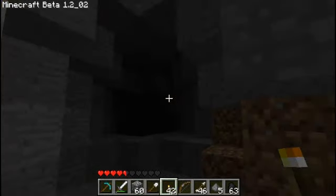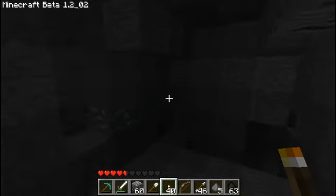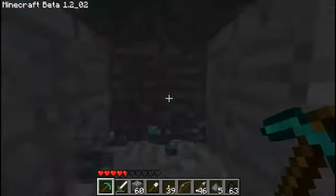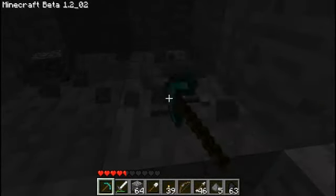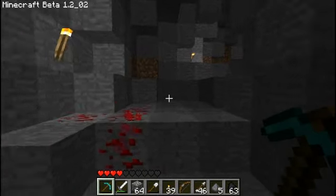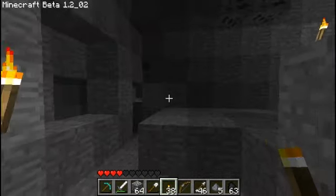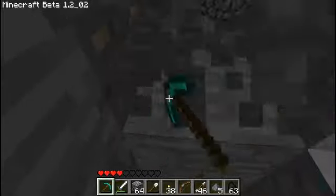Alright, continuing on. See, this is where you find the diamond — in these bottom-of-the-map corridors. And there's some right now. It's a four-diamond vein. Wait — five. Six. Oh my gosh. I survived. That's pretty incredible. That creeper was guarding that diamond. You know that, right? He was definitely in charge of that, and he blew it. No pun intended.